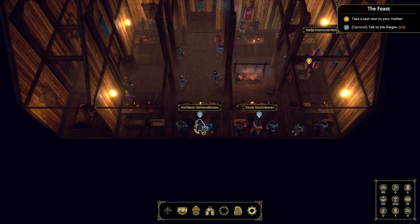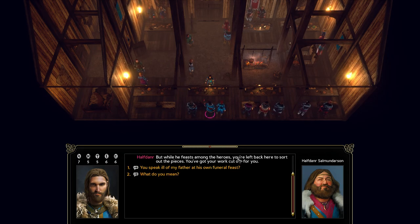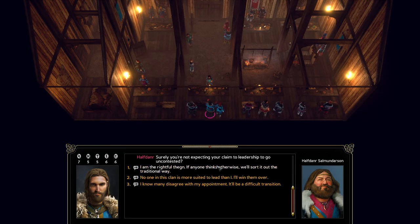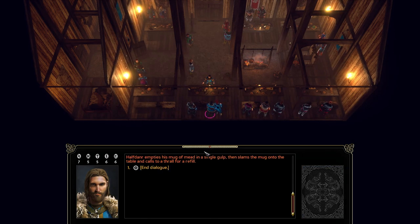Halfdaner is the thane of a slightly larger clan that borders our lands to the east. He says Douglas is in Valhalla — he died doing what he loved — but I've got my work cut out for me, because my father managed to make quite a few enemies, most of them among his own clan. He never paid attention to the wishes of his people. I tell him confidently that no one in this clan is more suited to lead than I am. He says 'Let's hope you're right,' and empties his mug of mead in a single gulp before slamming it down and calling for a refill.